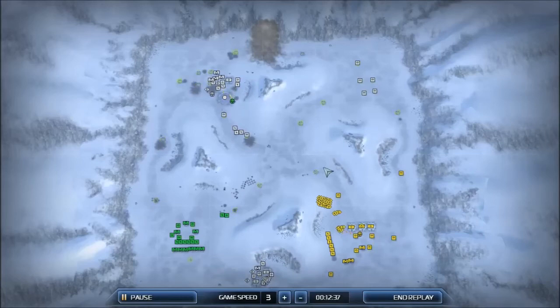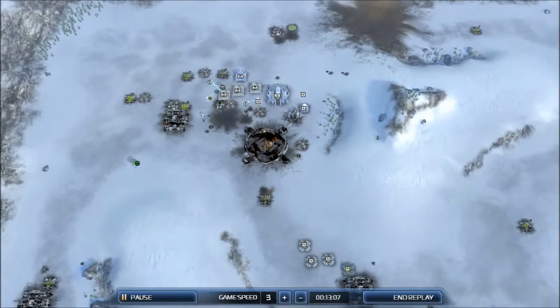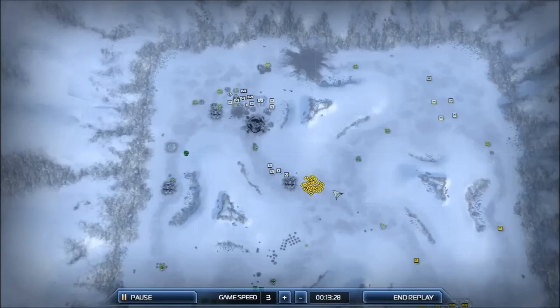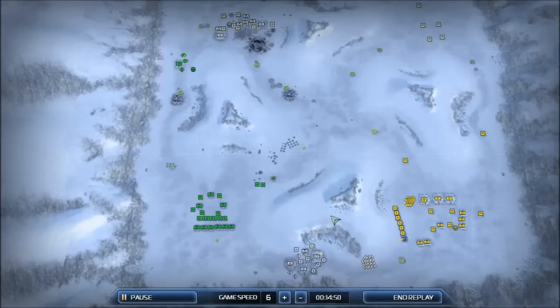The AI is also something that can make or break a strategy game especially. In Supreme Commander, the AI is actually pretty okay — I would even say my score is a bit low. The AI is pretty good, definitely nothing great, but the ability to set these different modes for the AI is pretty cool, and that also adds to the design.